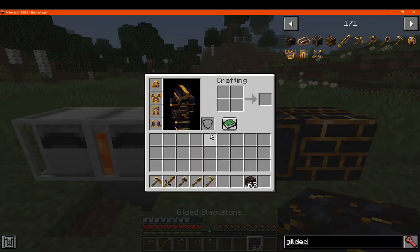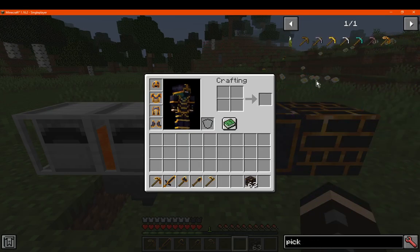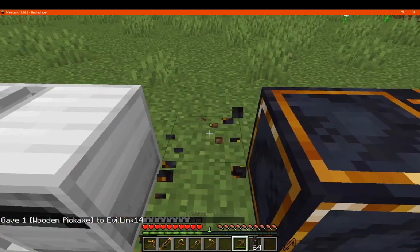Gilded blackstone is a new material added in 1.16 that you can find in bastion remnants, either as part of the structure or in loot chests. It's pretty easy to mine — you can use just a wooden pickaxe on it.